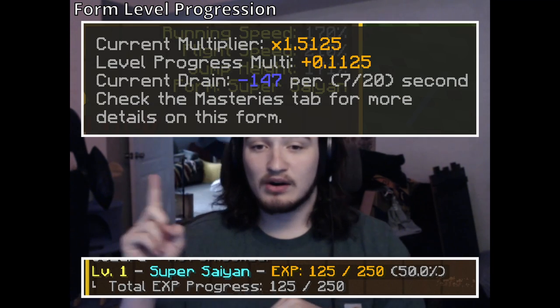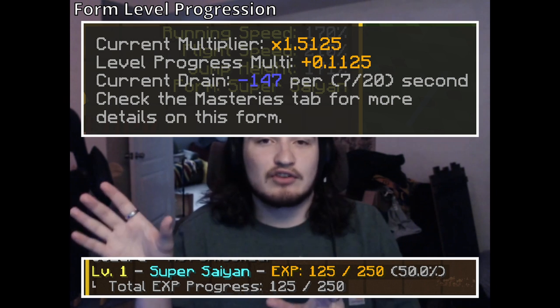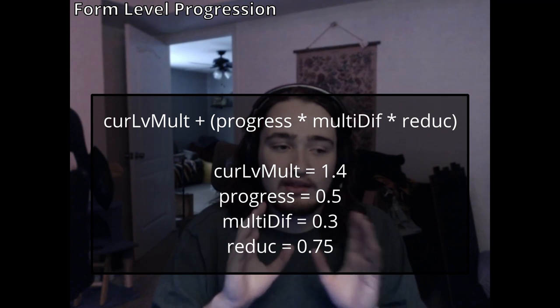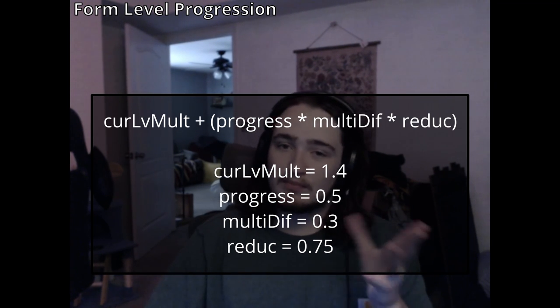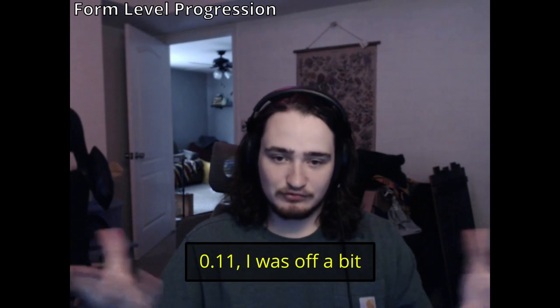Super Saiyan 1 at level one with no XP would be a 1.4 multiplier and 125 drain, but Super Saiyan 1 at 50 XP would be a 1.54 multiplier and a 153 drain. That comes from 50% of the multi increase with a number multiplied on it — 0.75 in this case. The difference between Super Saiyan 1 level one and level two is 0.3 multi: 1.4 to 1.7. The drain does the same math.